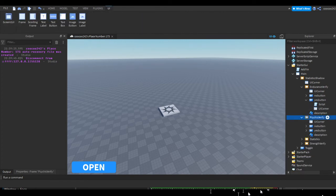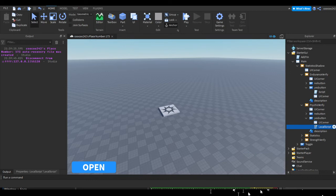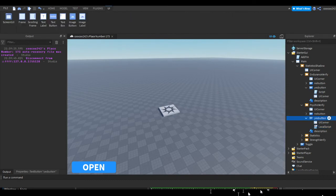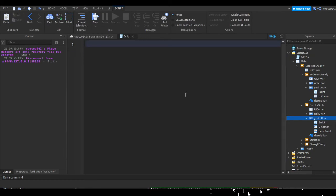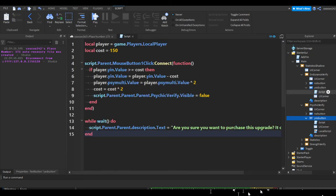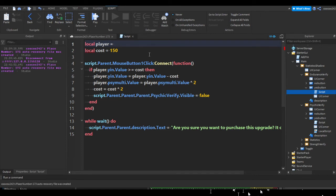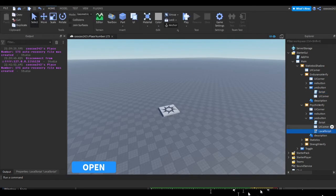Now let's move on to Psychic Verify. Open it up, open the Yes button, and open the local script. Copy everything in there, go to your Yes button in Psychic Verify, press the plus, insert a script, and paste the script in. Replace the local player part with script.Parent.Parent.Parent.Parent.Parent.Parent — I know it's a lot of parents but it works. Remove the local script from the Yes button.